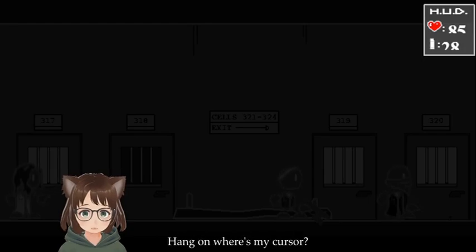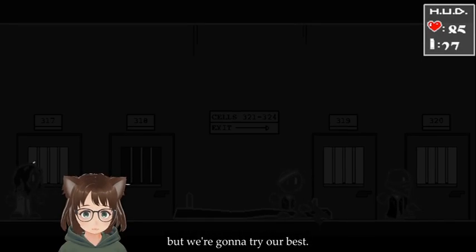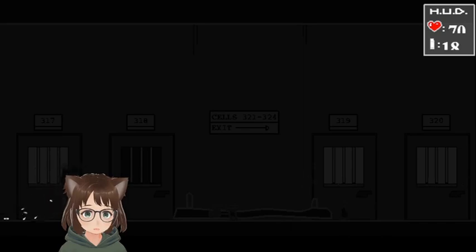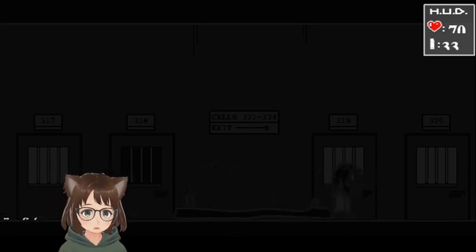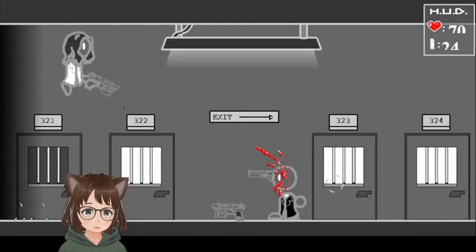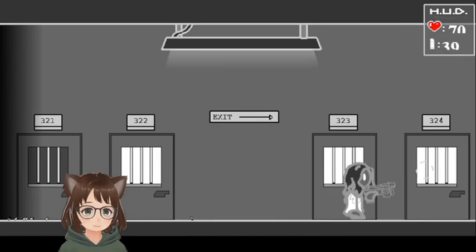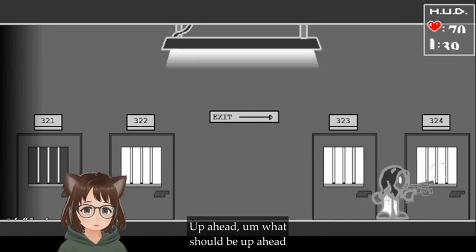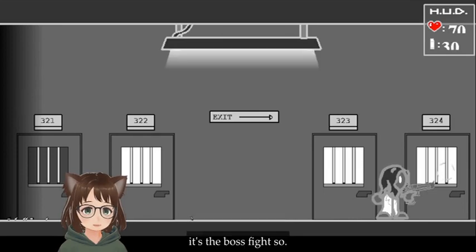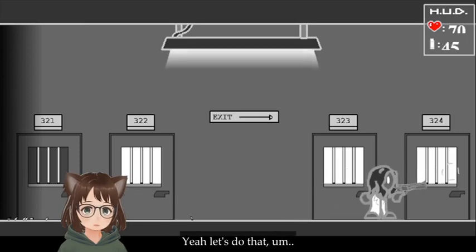I turned the brightness up on my computer all the way — it's still a bit hard to see, but we're going to try our best. I was scared to jump because I don't know where my cursor is. This is so hard to see honestly. Oh nice, we picked up another one of those. I want to use this soon. And then the exit up ahead — this boss fight. Before we get to the exit, the scenario facility, we might want to use this. It's a very powerful pistol.